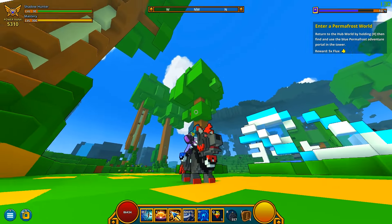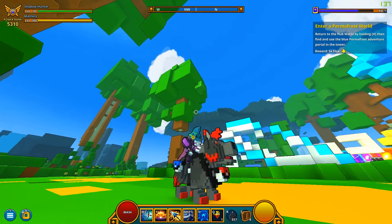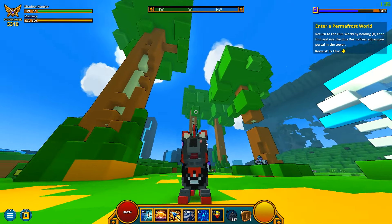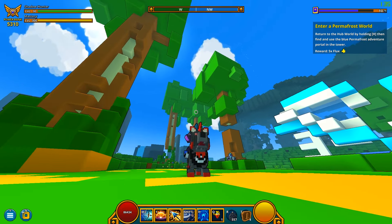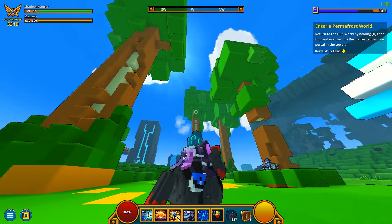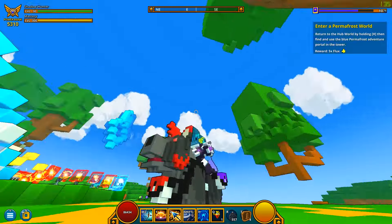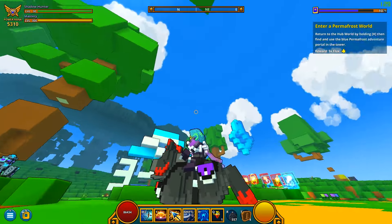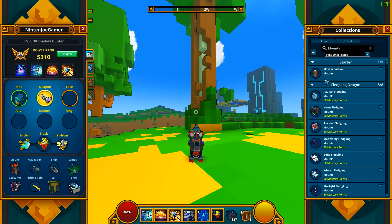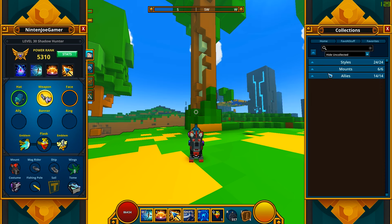I don't know what that's supposed to be on his chest — I think it's supposed to be like a little bag. To me it kind of looks like a pokeball with a black spot on top of the white spot. There's also a blue bag and a blue and purple one I didn't even notice at first. I think there are only a couple more mounts left, so let's go to the Dessert Rhino.